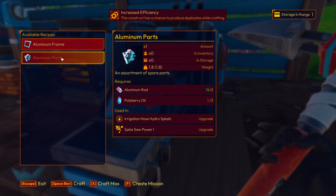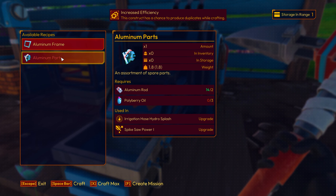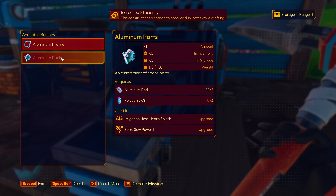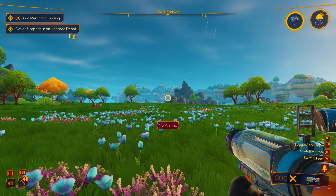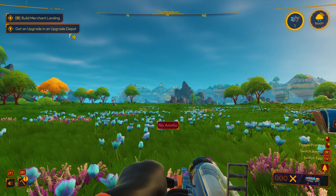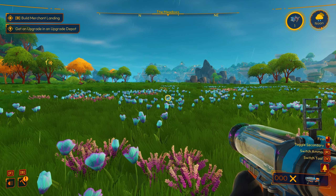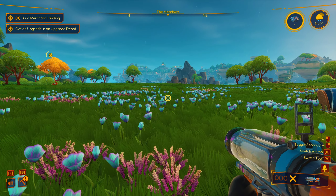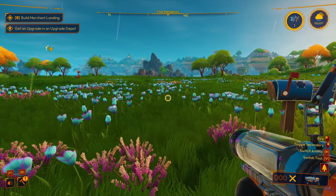Let's have a look. Aluminum parts — we want to make those. We need aluminum rods and polybury oil. If we need five, that means we need 15 polybury oil. Let me get on it. Look at this — I didn't know I had this. I don't know what this does. It's some sort of tool that looks like it fires stuff. No ammo. I don't know what kind of ammo it takes, but that's pretty cool.